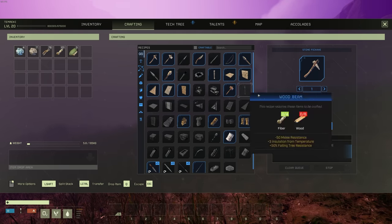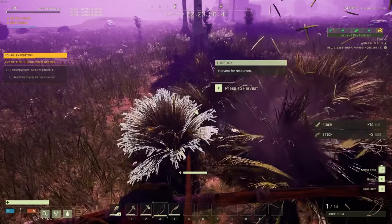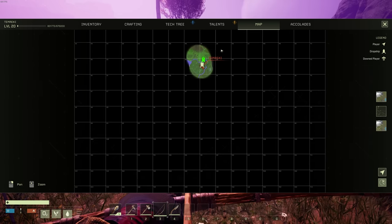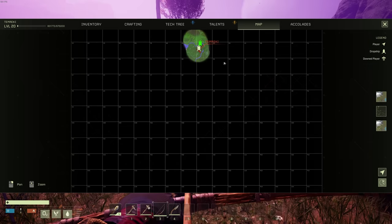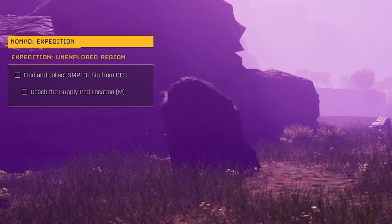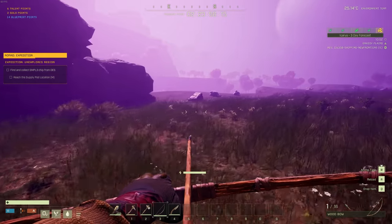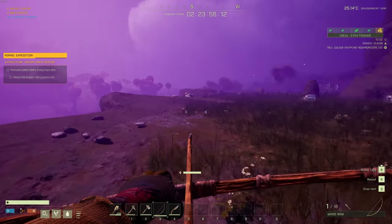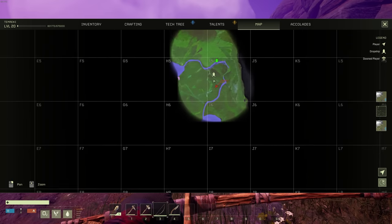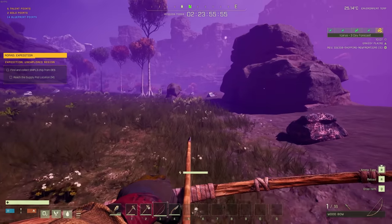I should be able to get started relatively quickly with just some primitive gear. I have a basic loadout now - just basically the bow. Let's have a look at the map briefly. This place is fairly large; looks like I'm in the northern center of the map. My mission on the left is to collect the simple chip - they use lots of acronyms, I feel like I'm back in the military. Oh there's a timer too, a three-day timer. It says reach the supply pod location - we gotta go north to the supply pod.